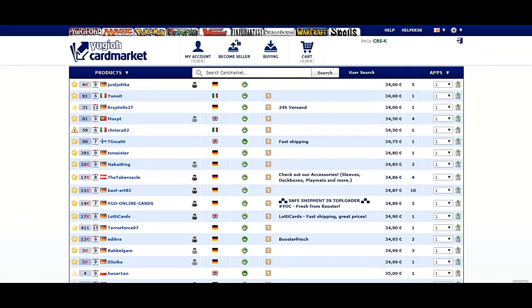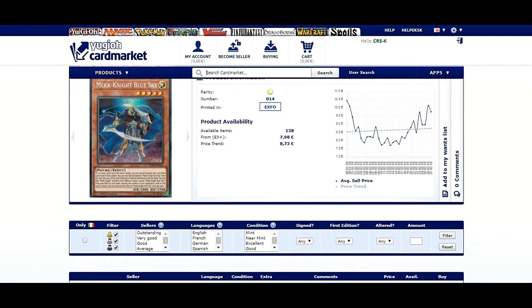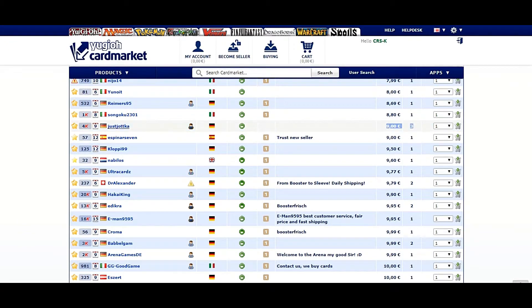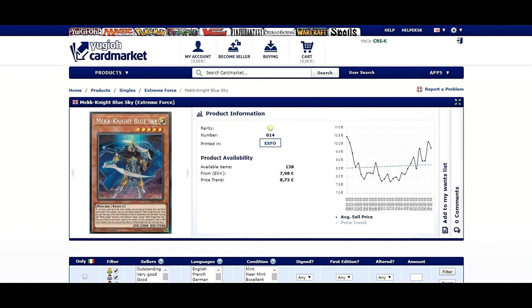The next cards I want to talk about are the two secret rare Knightmares. First, Knightmare Blue Sky, which is sitting between eight and nine euros. The first listing is from jotka selling them for nine euros in German. There are also Dicra with two copies for ten euros, and Bubblegum with two copies for ten euros. I think the Knightmare archetype is doing well right now just because of Orcust, and in the future without further support, they won't be relevant.